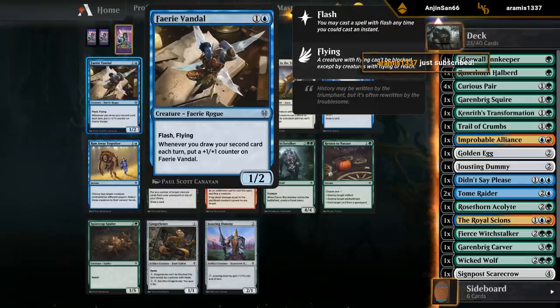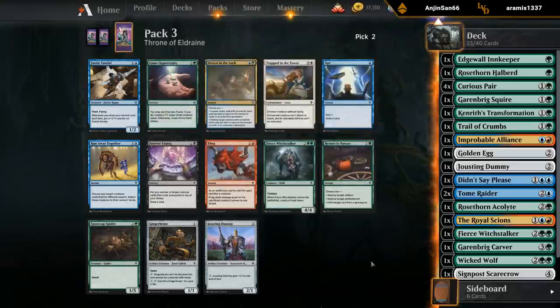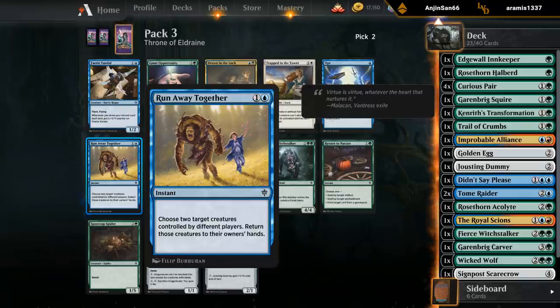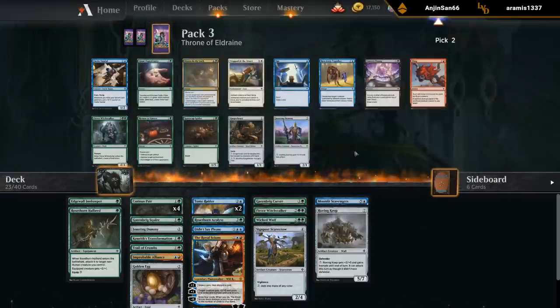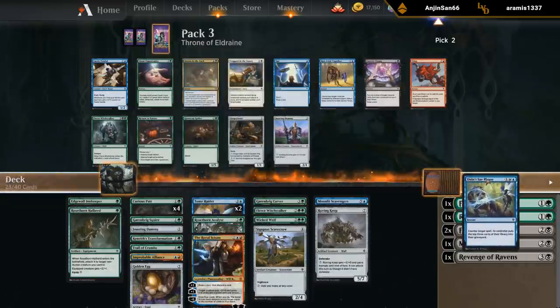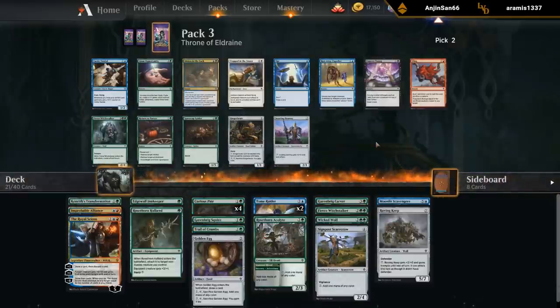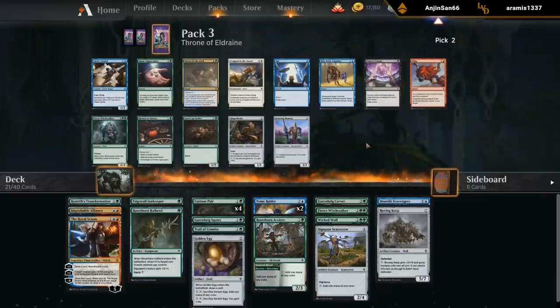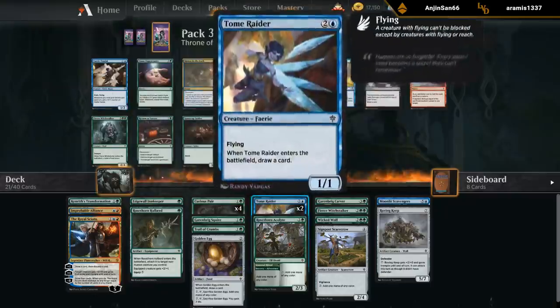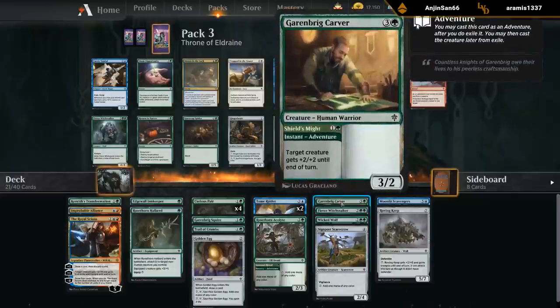We'll probably take the Egg for fixing. Another Witchstalker, although we are pretty loaded on four-drops. Giant Opportunity could also be good — making two foods or making three foods, or making a seven seven if we've got some food tokens. The Fairy Vandal is worth mentioning — it's kind of the payoff for all these Tome Raiders. If we go Vandal turn two into turn three Tome Raider or Royal Scions, we can make it real big. Animating Fairy — can turn food into a four four creature essentially, it's a two two flyer itself, and it's an adventure creature for the Innkeeper. Seems like a pretty easy pickup.